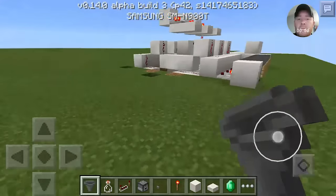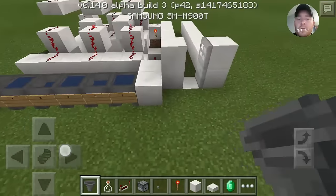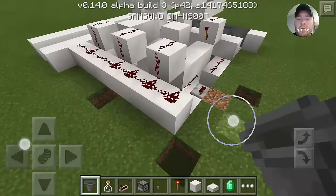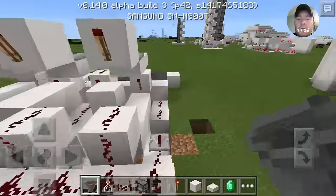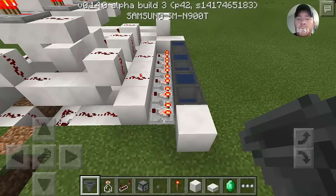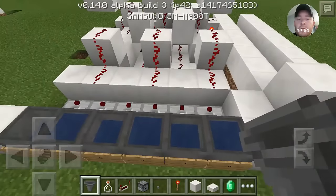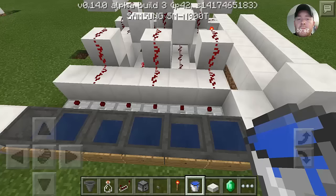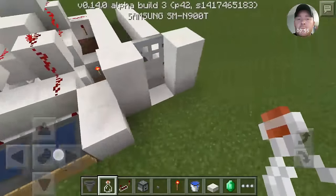Hey guys, JJ Jester here again. I was just gonna cover this really quick since it's all uncovered now, but basically all this is is my item frame combination lock, just much much shorter, just because the distance it can travel is only three because the cauldron only has three levels — that little one, that one, and now the door is set.